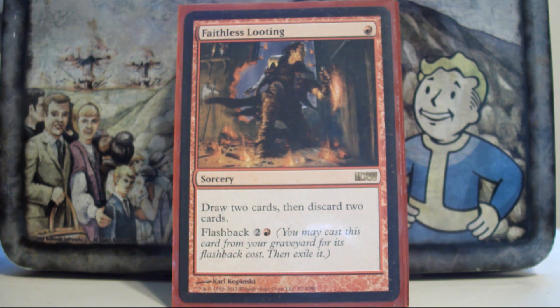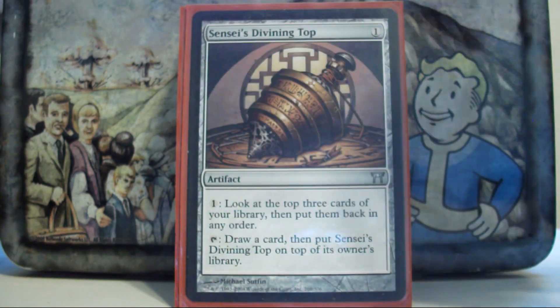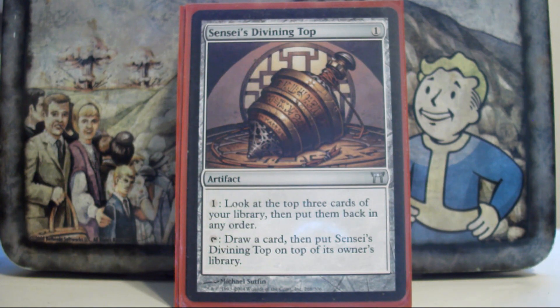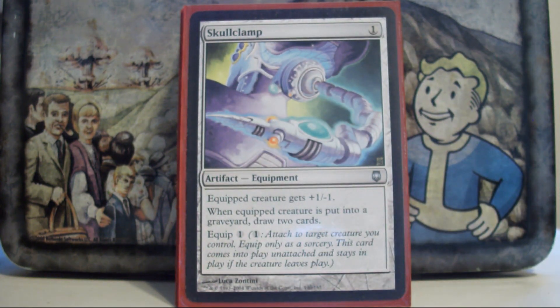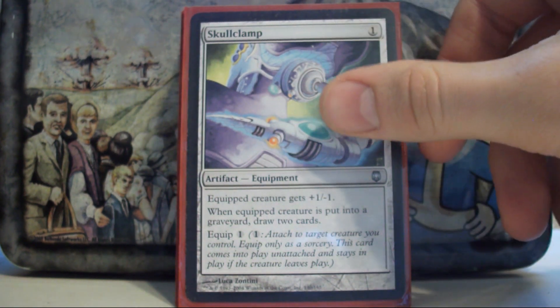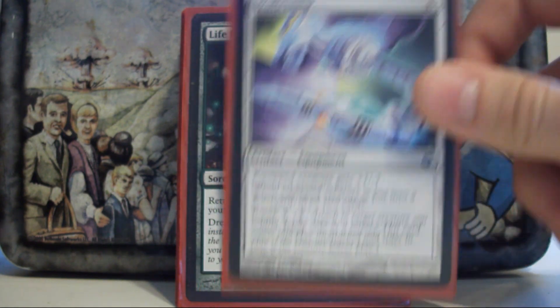Faithless Looting — I think that digging through the top of your deck is very important in EDH, so a card that lets me do it twice while also manipulating my graveyard is awesome. Sensei's Divining Top — it's a top. Skullclamp — on the first cast of Prosh, Skullclamp nets me 12 cards, which is pretty insane for a 1-mana artifact.